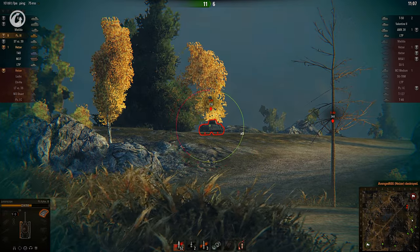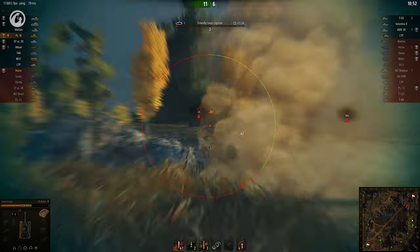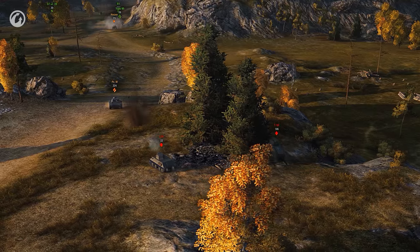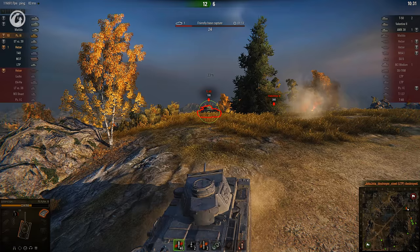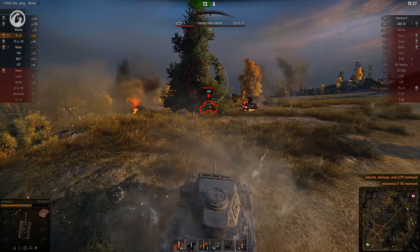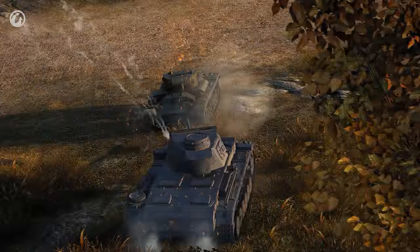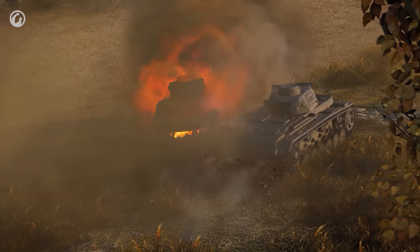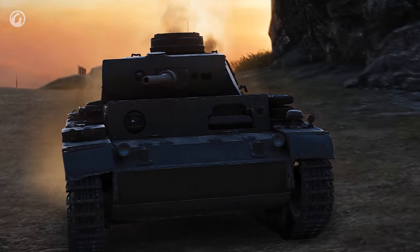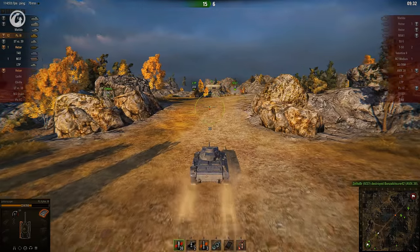There are actually two enemies here. The well-angled LTP bounces a lot of rounds before being driven away, and the T-50 withdraws as well. Actually, there are three here, but not for long. The T-50 ignores the Top Gun and pays the price for such ignorance. A Valentine's armour is tough, but it's not quite tough enough. The Top Gun gets their 12th kill and heads back to base to deal with the Kappa. It looks like the Panzer would be fast enough, but the Top Gun's work is done. A teammate deals with the Kappa, and the game is over.